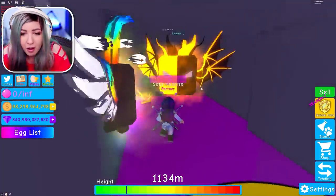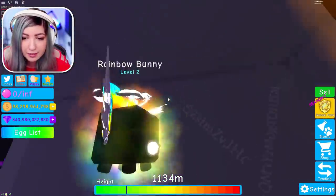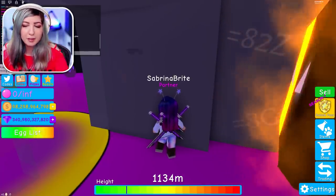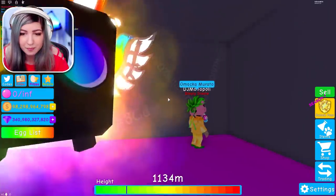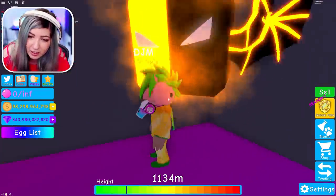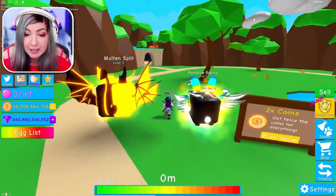Oh my gosh! The door opened behind the alien — that's why I gasped. There are writings on the wall. You're spelling it wrong — it's O-M-A-C-K-A-M-U-R-A-T-O. There we go. And there are codes on the wall. Everyone in Discord is talking about the Force Prague being in the Atlantis chest. I said earlier I think it was going to be a key to the chest — dude, we're doing this!